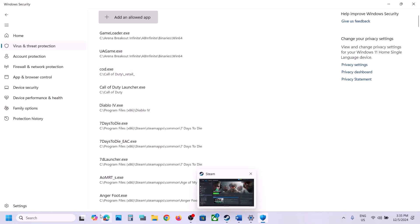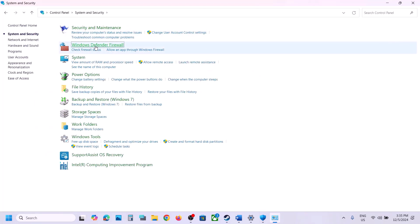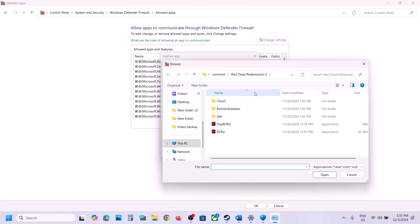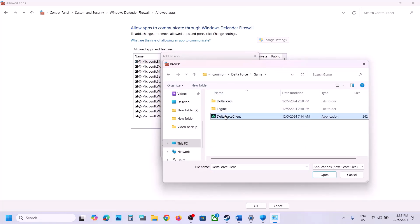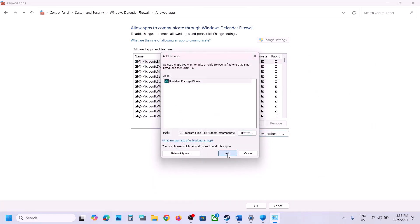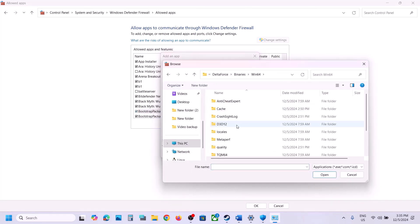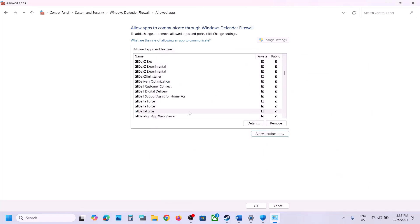Do the same in Control Panel. Open Control Panel, go to System and Security, then Windows Defender Firewall, and click on Allow an App or Feature Through Windows Defender Firewall. Click Change Settings, then Allow Another App, click Browse, go to the game installation folder, open the game folder, select all exe files, and click Open and Add. Repeat this for the Delta Force Binaries Win64 exe file.